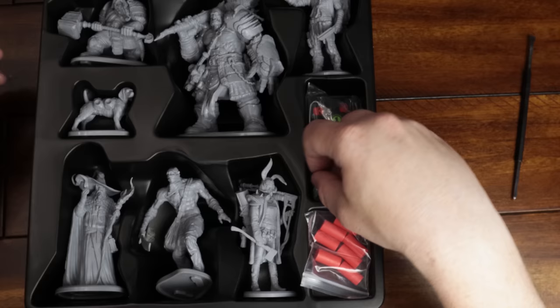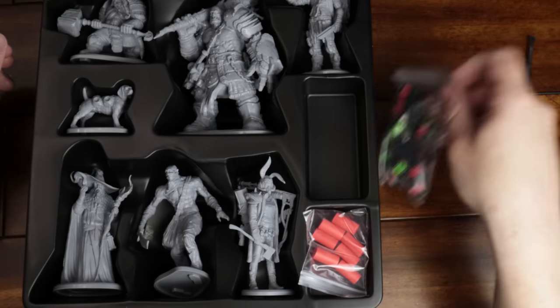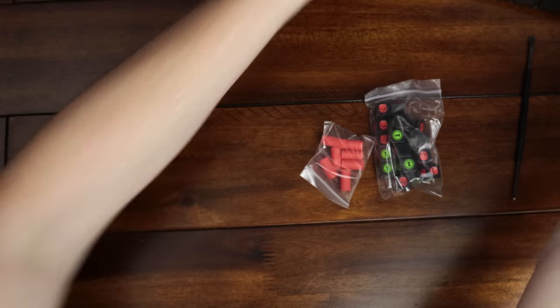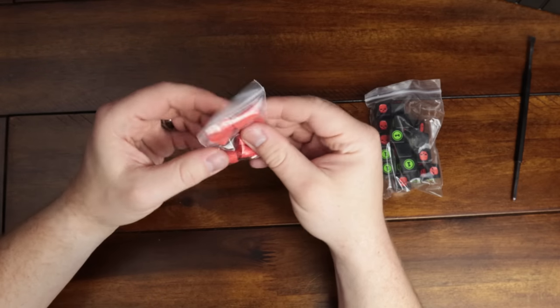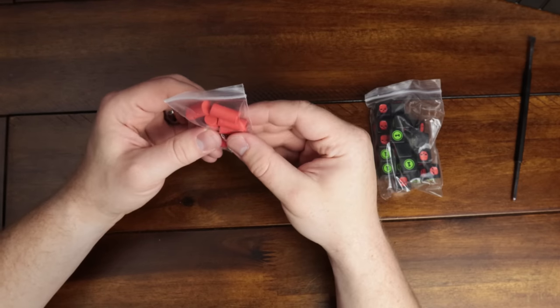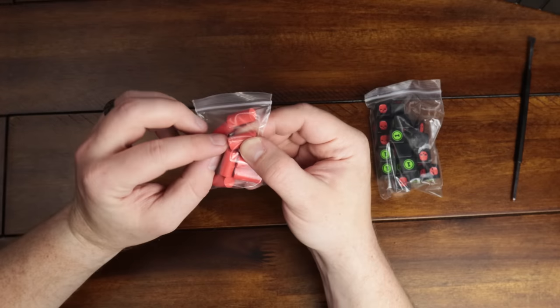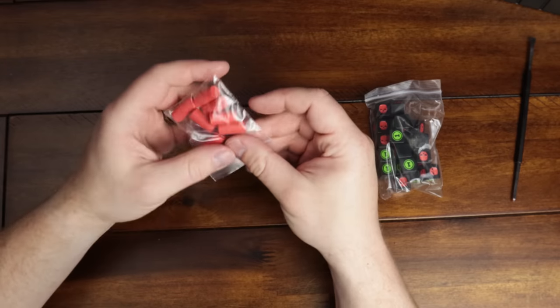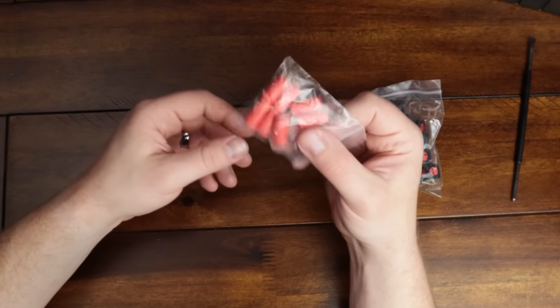Alright. Dice. Wooden stuff. This is boring so I'm not going to show you this — they look fine. I don't see any chips. There's one chip there, you can see that, and the piece of wood. But otherwise they're just wooden blocks, like little TNT or firecracker stuff.